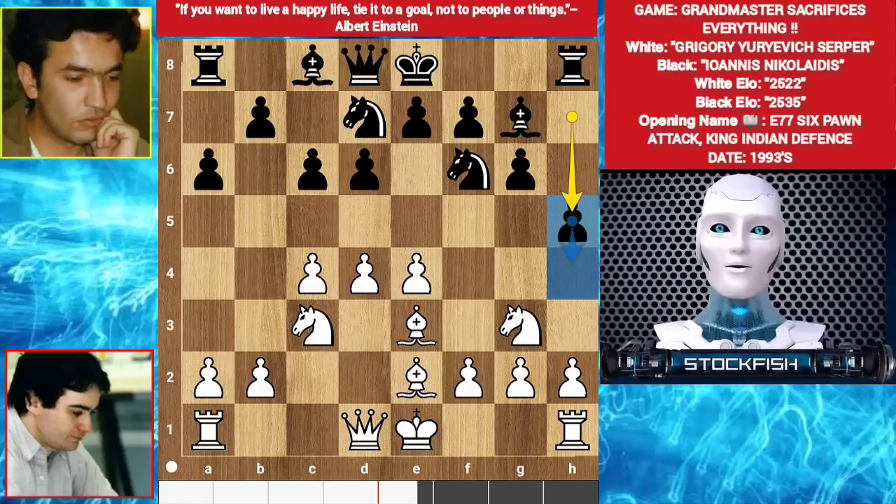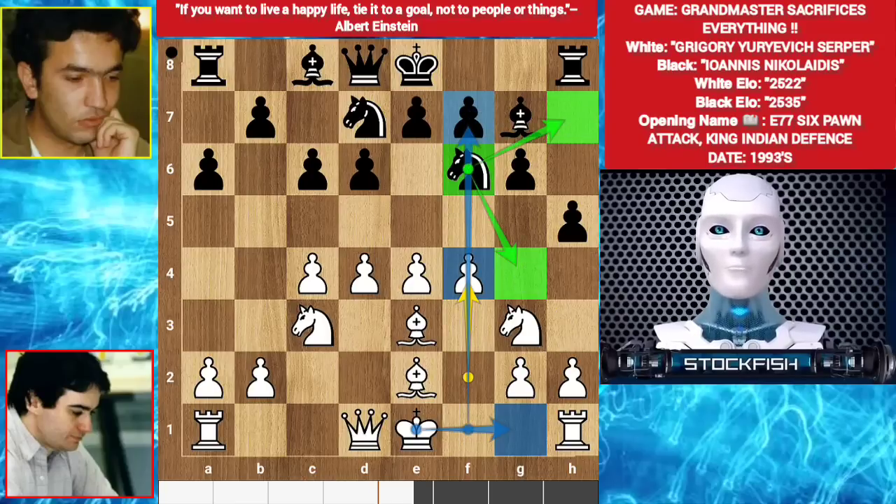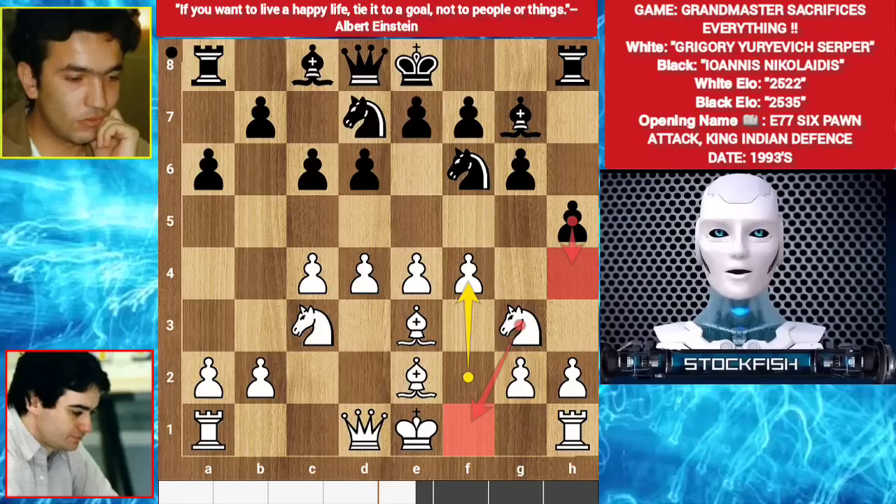Serpa played f3, but the better move was f4, because after castling there is a probability to get an open f file. After the knight moves anywhere, the rook will seize the open f file. The f4 move strategy is creating an outpost for the bishop - don't be afraid of h4. Therefore you can play knight f1, knight d2 with no issue. If black plays h4, then h3, you can play g4, knight back to g3 - five pawns in the center with active bishops. White is completely fine here because black has no attack. But Serpa played f3, not bad.